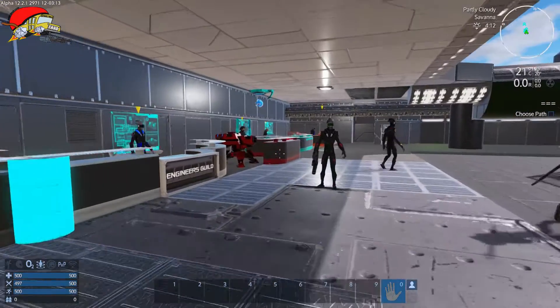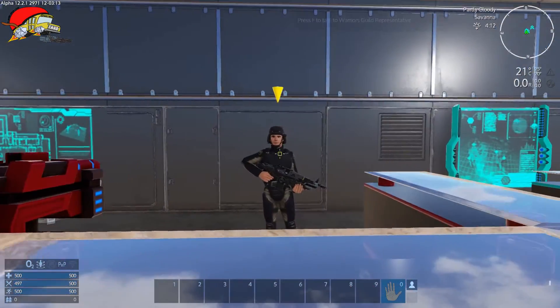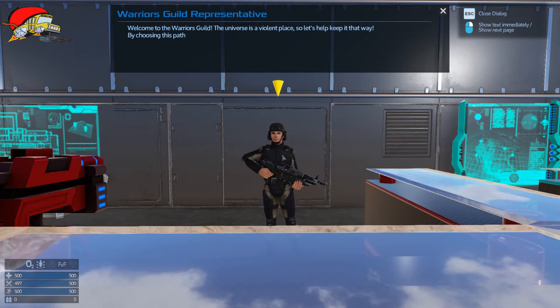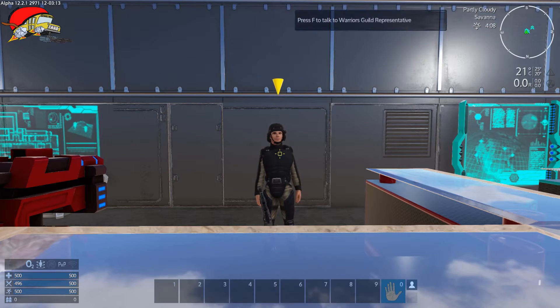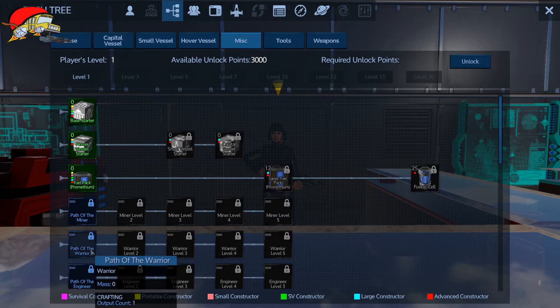He tells you to figure out what class you want to be. There are four different classes. We're going to skip right to the warrior class because I want to show you a couple of things. You may have already seen some of this, but there are a couple of things added here, especially with the Bounty Hunters Guild, which is really what we're going to be talking about. This is basically how you choose the path of the warrior.